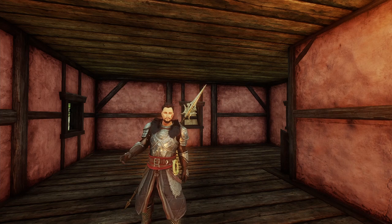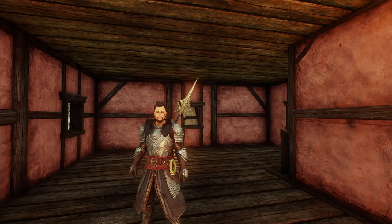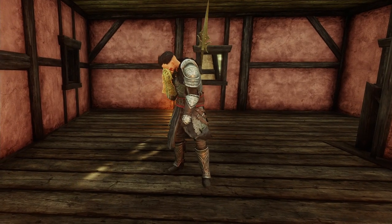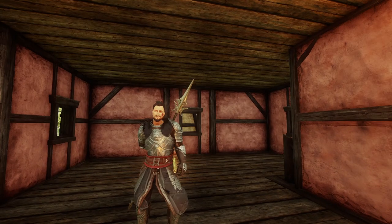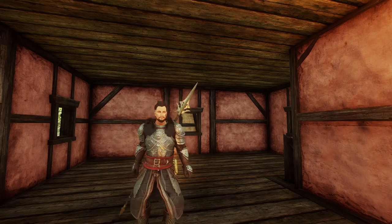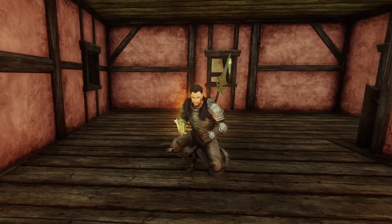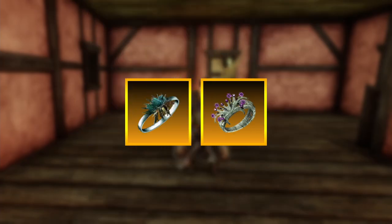You want a full legendary dexterity set in New World, but legendary gear is expensive and almost impossible to buy on the trading post. So in this video I'll share with you some of the best places to go farm so you can get a full legendary dexterity set. I'll show where you can get the best weapons, armor, earrings, and amulets.